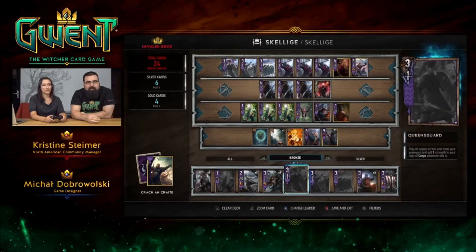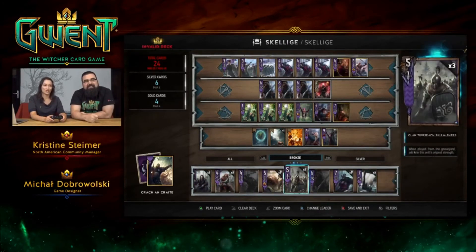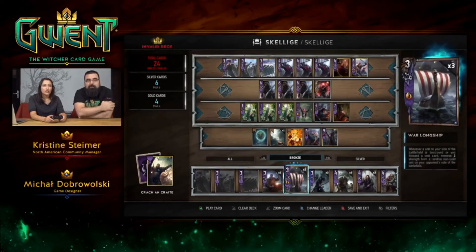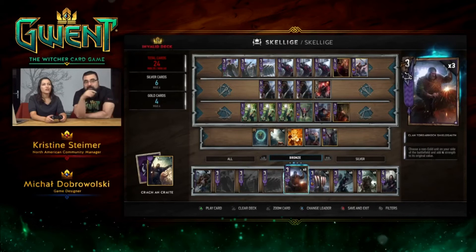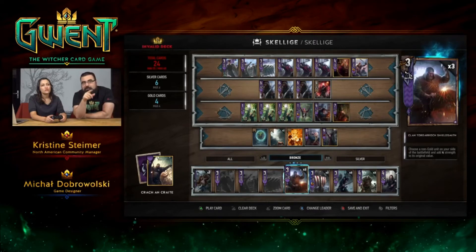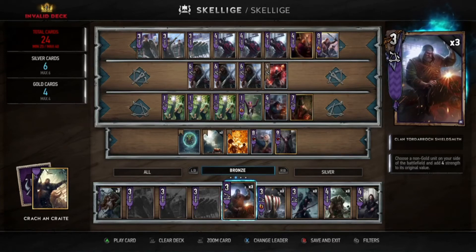We need one more card. The thing I'm usually doing is picking the Shieldsmiths, because they increase the base value — the original strength — of a unit. It works really well with Queen's Guard, because Queen's Guard will bring copies of themselves from the graveyard. So we'll discard them and then play them over and over again.